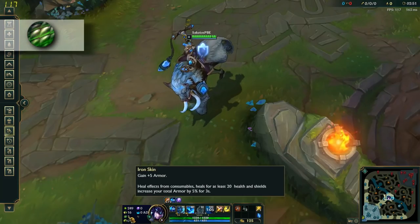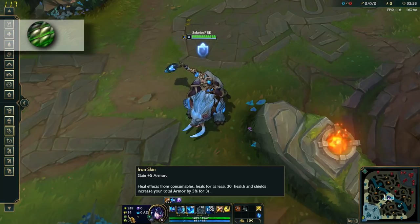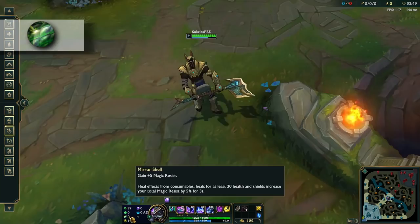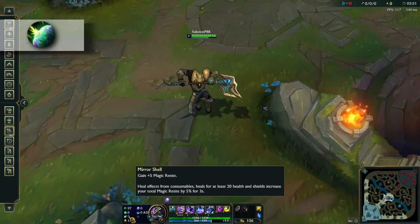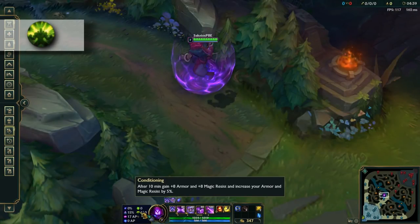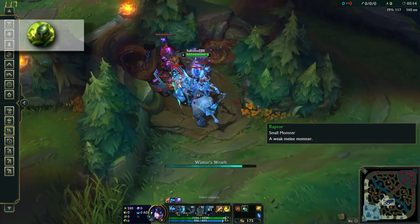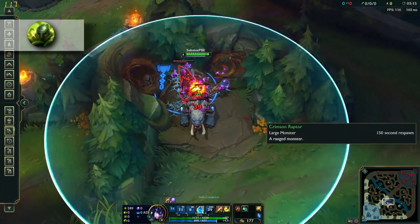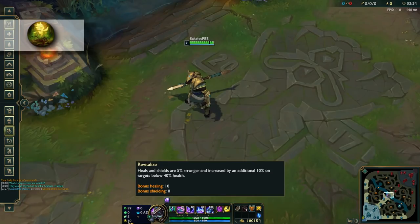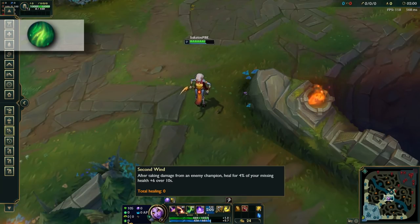Iron Skin is the first rune of the second row of secondary choices, and it gives you armor as well as increases your armor each time you get healed or shielded. Mirror Shell is basically the same but gives you magic resistance instead of armor. And Conditioning will make you gain armor and magic resistance after the 10th minute mark. For the last three, Overgrowth will permanently make you gain health for every 8 monsters or minions that die near you. Revitalize makes heals and shields stronger, and especially on allies below 40% health. And finally Second Wind makes you heal for a small percentage of your missing health after an enemy damages you — pretty nice versus poke comps.